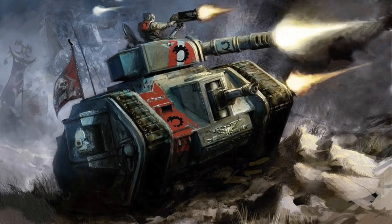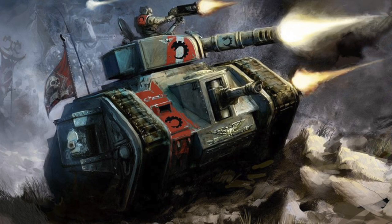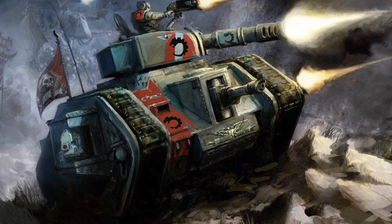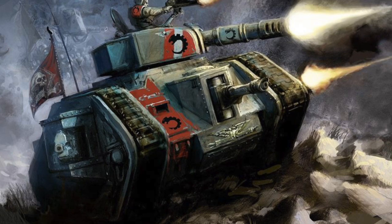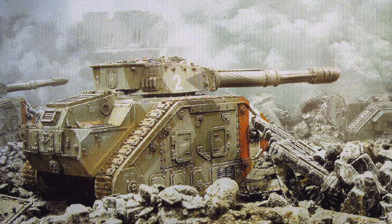To represent the varying combat tactics and characteristics of individual tanks, Leman Russes can take a Tank Ace ability at the cost of 1 command point at the beginning of the game, which improves their capabilities in some aspect. Steel Commander, for example, allows a Tank Commander to issue an additional order per turn, while Weapons Expert increases the armor penetration of turret weapons. Leman Russ tanks are the backbone of Imperial Guard armored regiments and should almost always be included in a competitive Astra Militarum army.